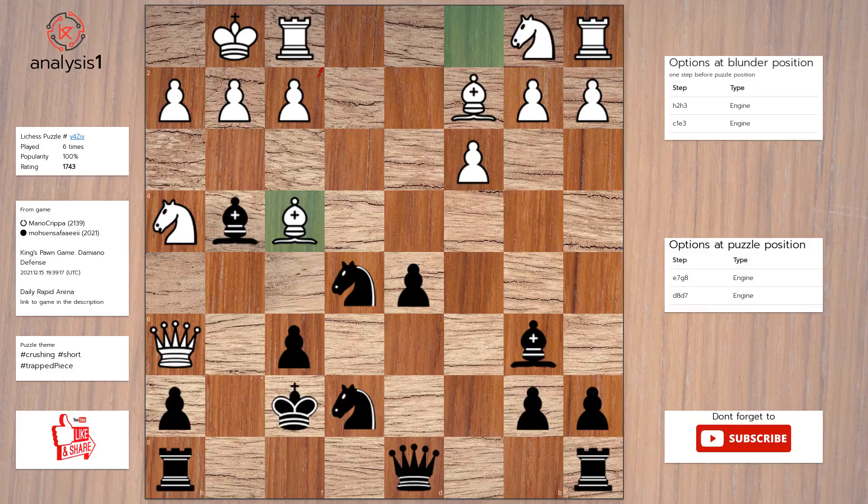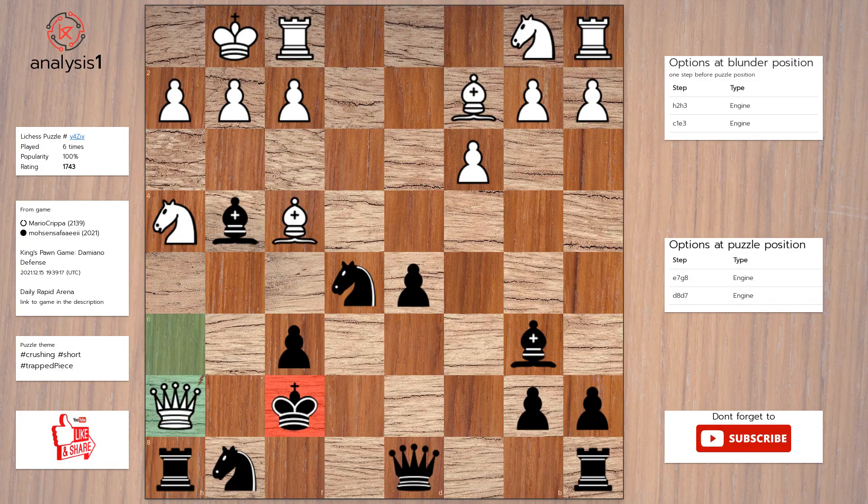Let's continue. Threats in puzzle position are: bishop takes pawn check. Here are checks in puzzle position: bishop takes pawn check, knight to f3 check. The best move in puzzle position is: knight to g8, queen takes pawn check, rook takes queen.